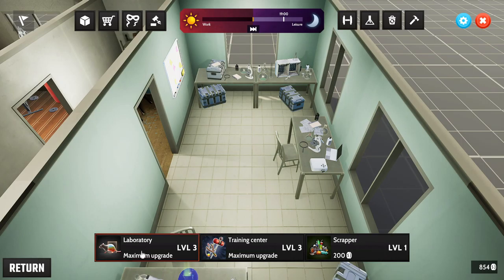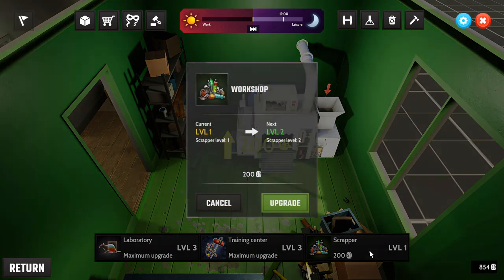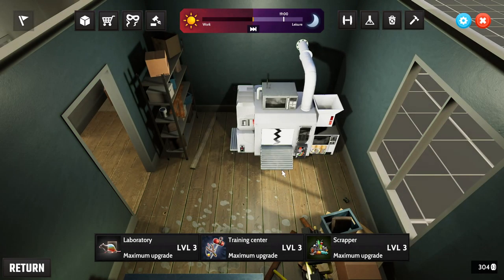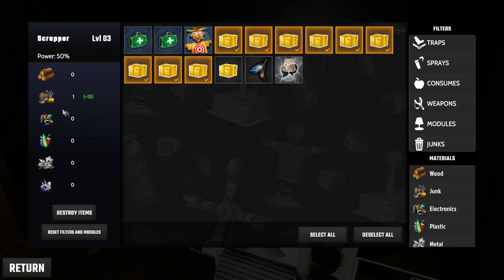One area is already maxed at level three — the highest it can go. So we upgrade the other areas instead. Then we head to the scrapper: I'm not getting rid of Grandpa's notebook, but I can scrap the other collected items for materials.